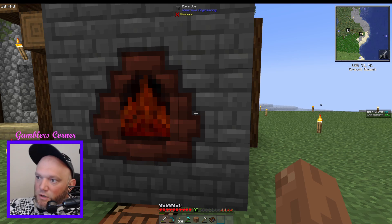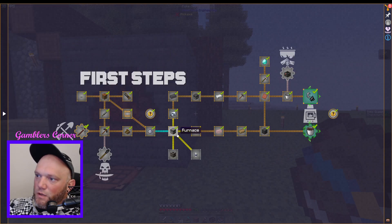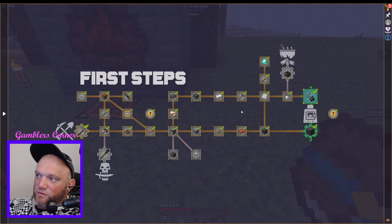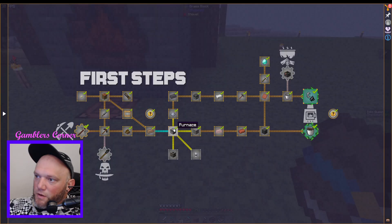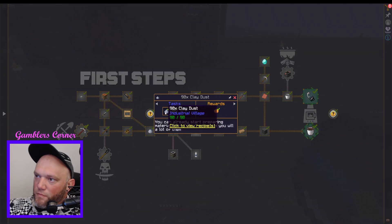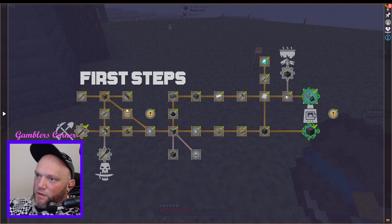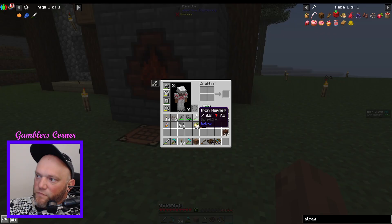Let me show you what it took to make the coke oven. Each coke brick requires regular bricks and fire clay bricks. It takes clay, sand, and gravel. You need a cutting board and make wooden forms out of wood — very basic materials but it just takes a lot of time. So it took a while to build this thing.